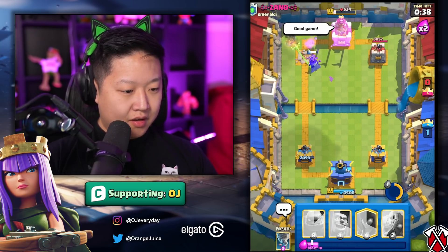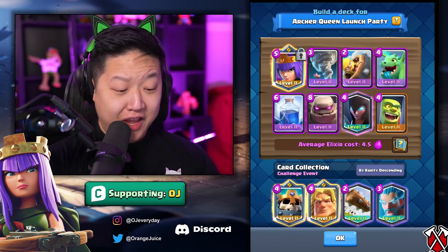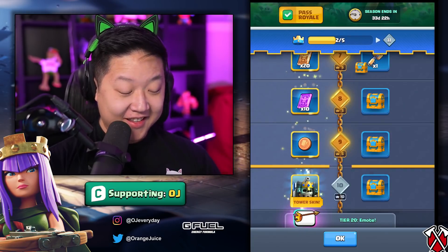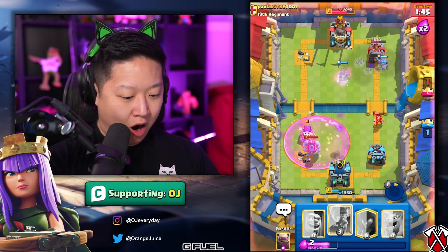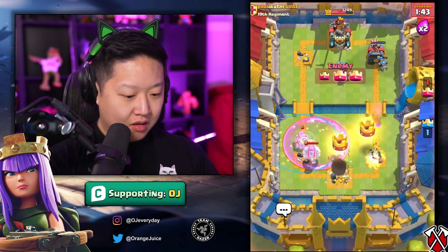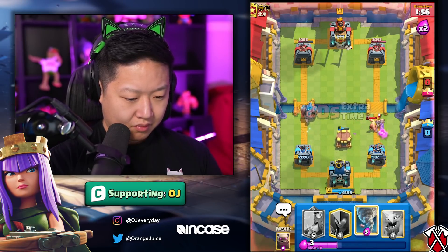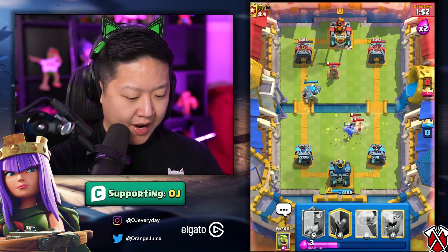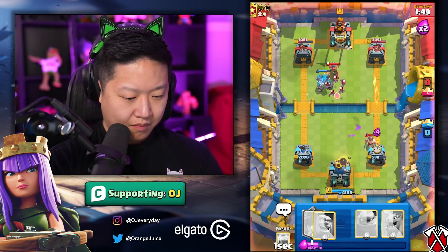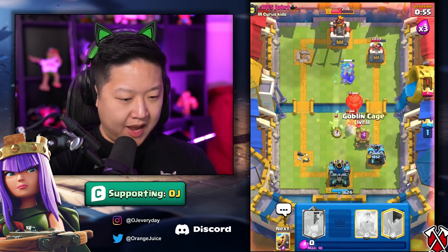Lightning! The lightning on the Archer Queen — this deck is so good. If you can't win with this deck you're gonna need the season pass. This is an all-or-nothing push — Archer Queen, do your thing, please. Why did that Ebar connect? I just made a massive mistake.